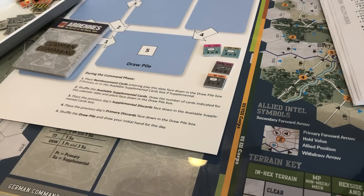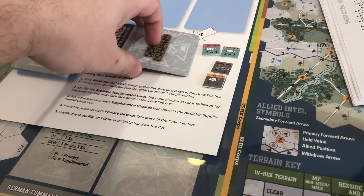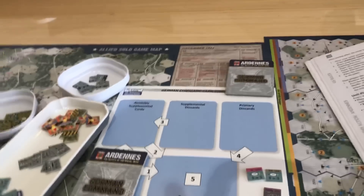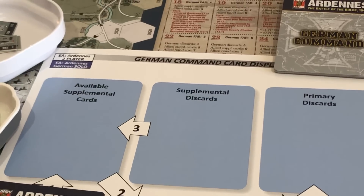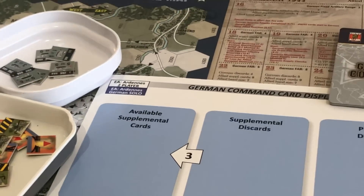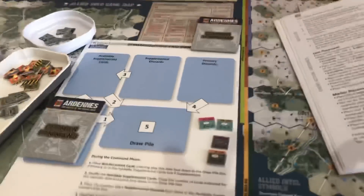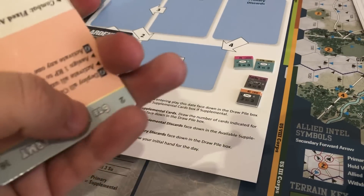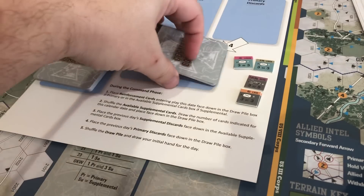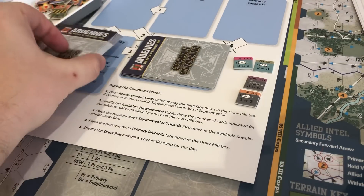For German command, we have a similar situation. Take cards that say 16 on them, but you go another step — there are primary cards. The primary cards go into your draw pile. You need this sheet called the German Command Card Display, the other side of which says Allied Command. The top left indicates it's used in the two-player game and also the German solo game. So it tells you to take your German commands, get the 16s out, and the ones that say primary on the bottom go here, while the other stack of 16 cards that don't say primary go in a separate spot.